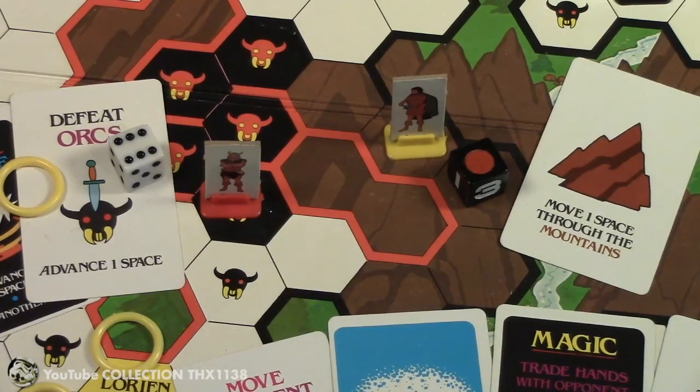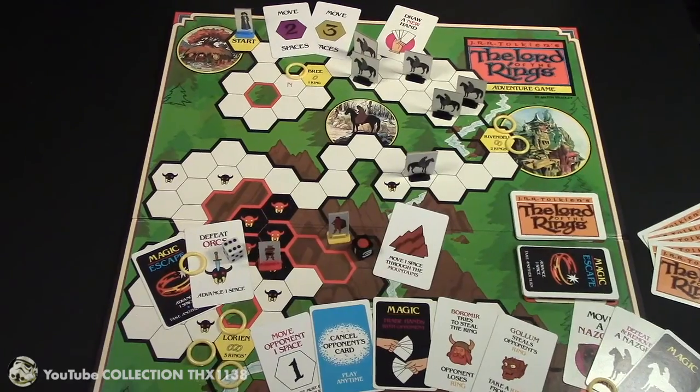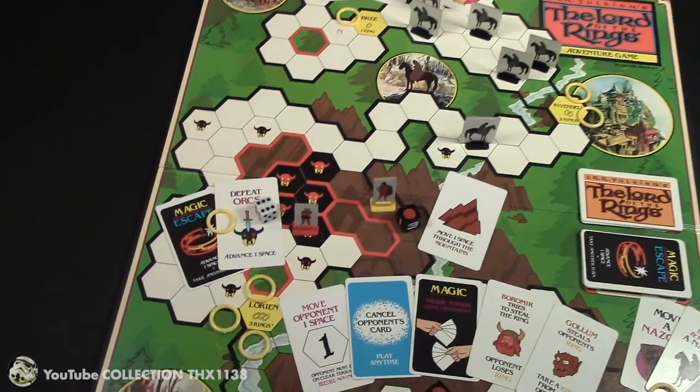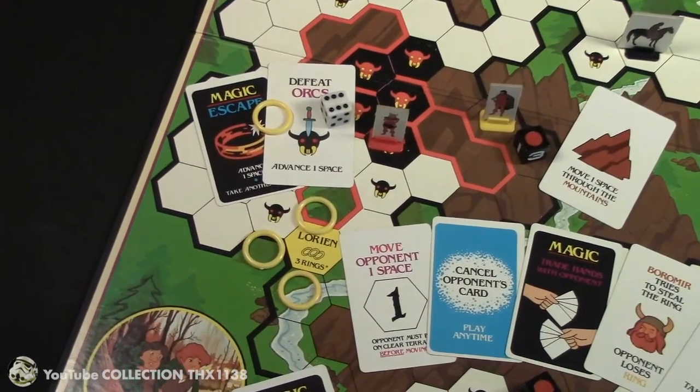No Nazguls can be moved onto a mountain space. After you've navigated the top, gone to two towns, and through a mountain range defeating Nazguls and orcs, you reach the town of Lorien.